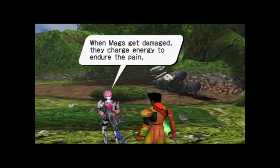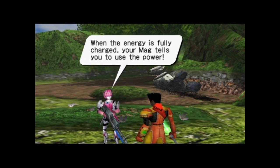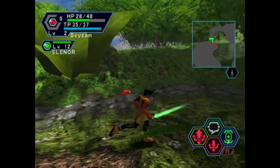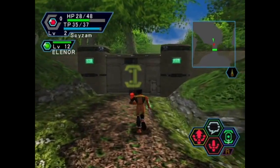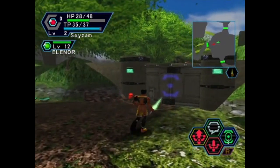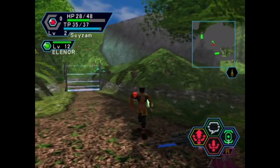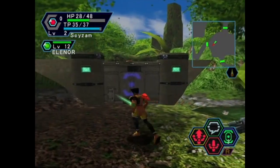I just remembered: when mags get damaged they charge energy to endure the pain. The charged energy can be converted to a photon blast, but I'm not sure when the energy chart is fully charged - your mag tells you to use the power. Good to know. We don't want to go back from whence we came - was there a door or anything that we missed? She's gonna start blathering on further about mags out of nowhere, I can tell. Trying to follow the radar map to see which way to go - I'm actually kind of getting lost, walking in circles here.